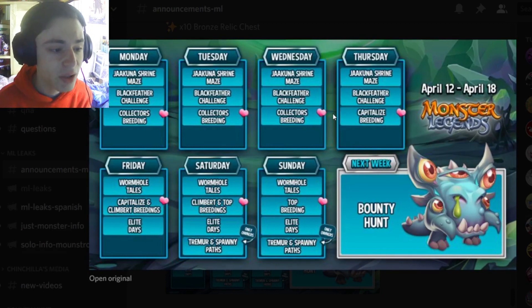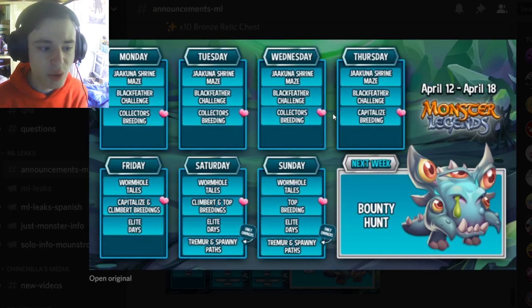On Saturday, the Top Breeding starts, which is decent — you can get some mythics out of that. And the Tremor and Spawny paths start, which are good. You can rank up Spawny if you have them, or you can try to get Tremor if you don't have Spawny. Sunday has the same exact events as Saturday, except the Klimbert Breeding will no longer be going on on Sunday.